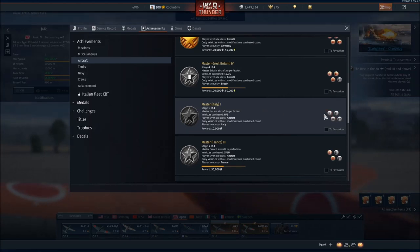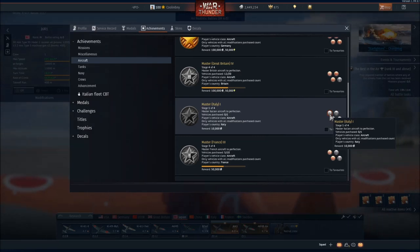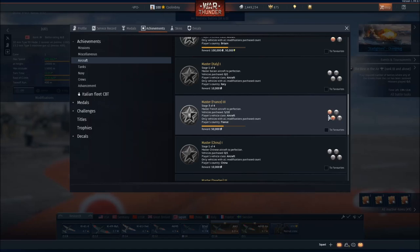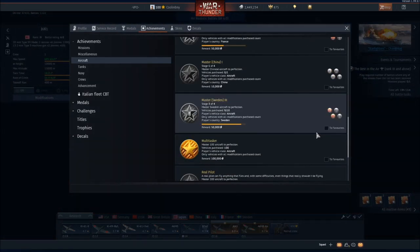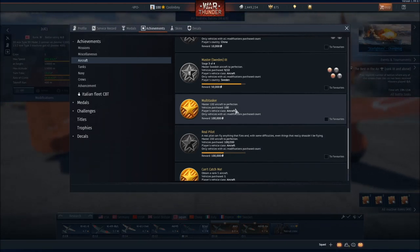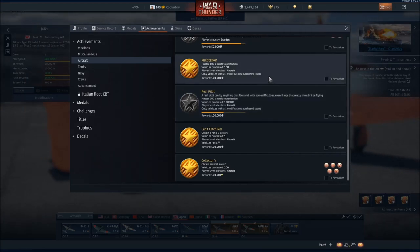Between all of these you're looking at hundreds of thousands of silver lions — really easy to get. I would definitely recommend putting in a little time. Even if you purchase one vehicle for every nation you're getting 10,000 silver lions for free. Multitasker is one I would veer away from — you get 100,000 silver lions but you have to master 100 aircraft, which is not easy. A lot of people have a tough time mastering 20. I've only gotten it because I've played for five-plus years.